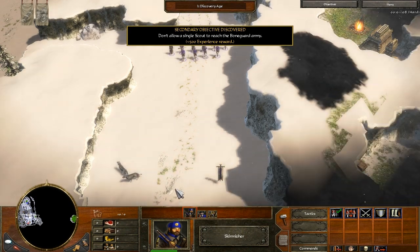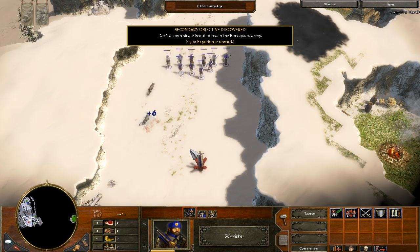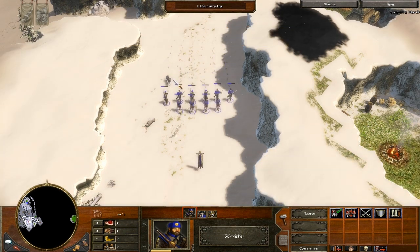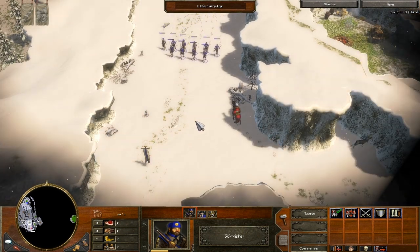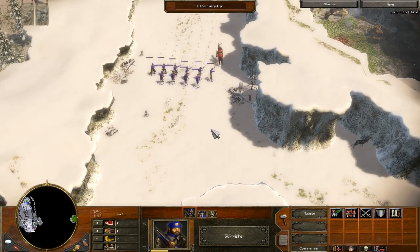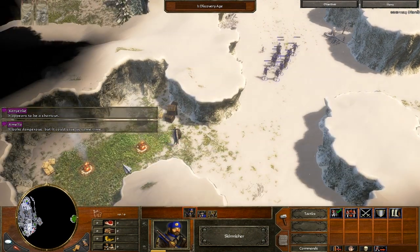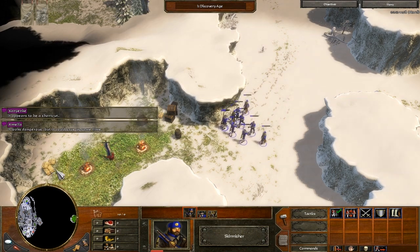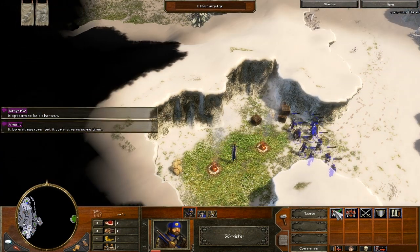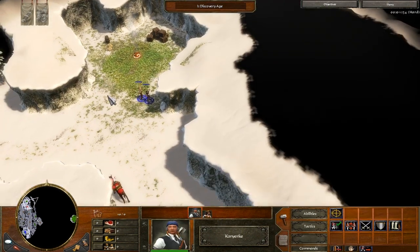Once they get in the caves, you need to have them stop moving in order to heal — otherwise they continue to take damage, which is kind of ridiculous, but true. If you have your soldiers in a cave but they're still walking around trying to find a place to stop in formation, they'll probably die. You need to have all of them survive as long as possible; losing even one early on can be catastrophic.